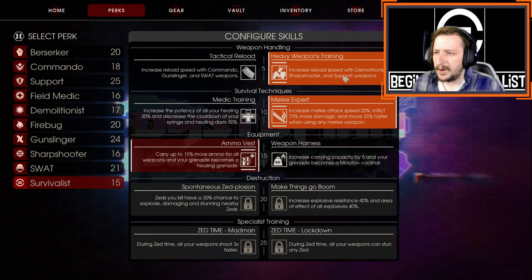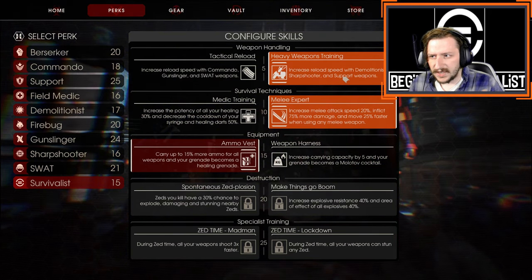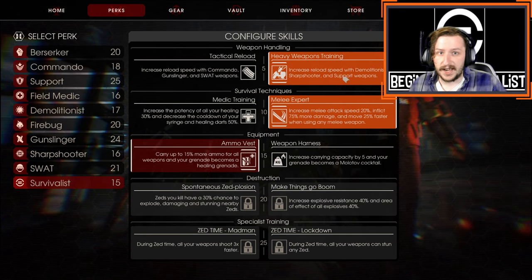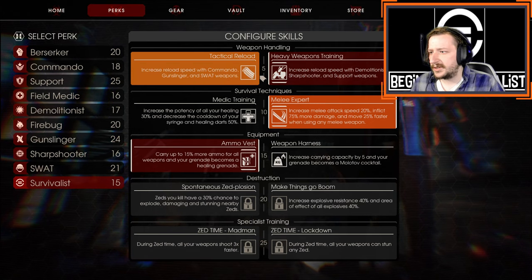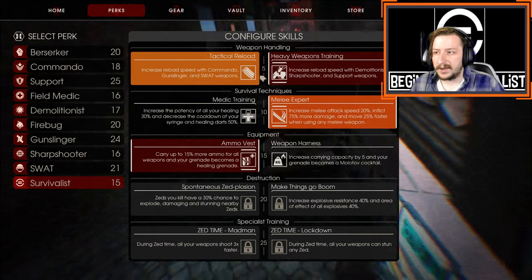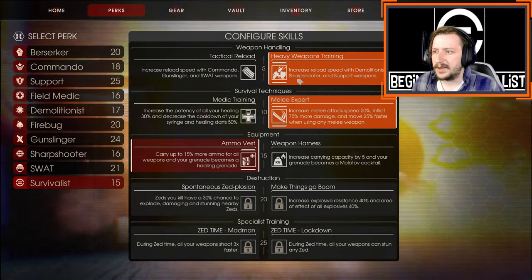For level 5, I go with Heavy Weapons Training, which increases reload speed with Demo, Sharpshooter, and Support weapons — your rifles, shotguns, and explosives. You could go with Tactical Reload instead, which covers Commando, Gunslinger, and SWAT, but this build will not be using those, so we're going with Heavy Weapons Training.